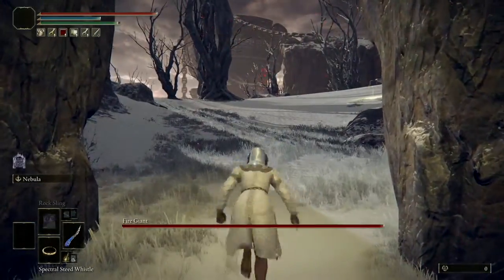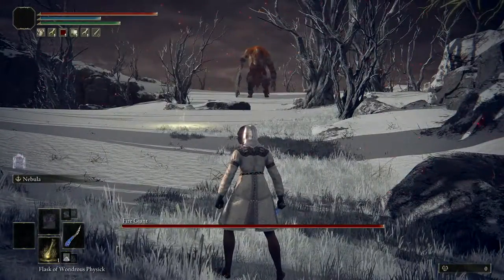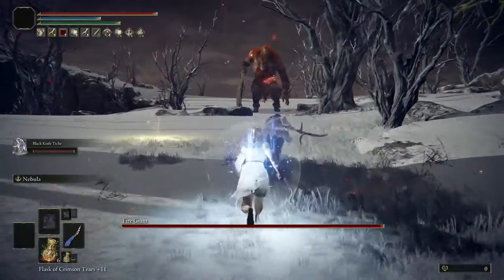You can also use the Mimic Tear if you want, but I prefer the Black Knife Tiche. Immediately when you get into the arena, summon your Black Knife Tiche and drink your Flask of Wondrous Physique.